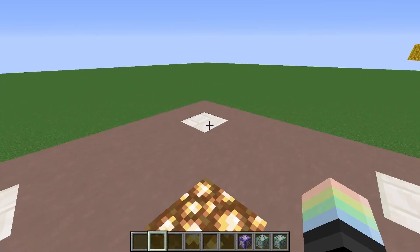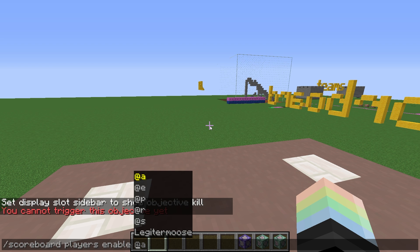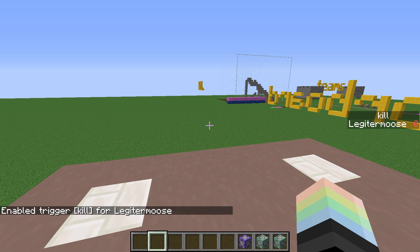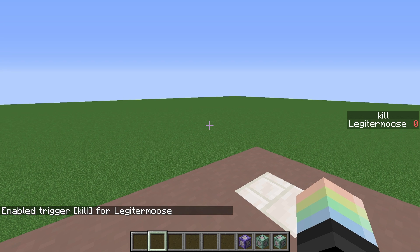The command you use to enable it is scoreboard players enable. This goes player by player, so we can choose to enable only players who are on a certain team, only the nearest player, random player, any selector, or a specific username. I'm just gonna enable it for @a. So enable @a kill. You can see that it has set our score to zero.